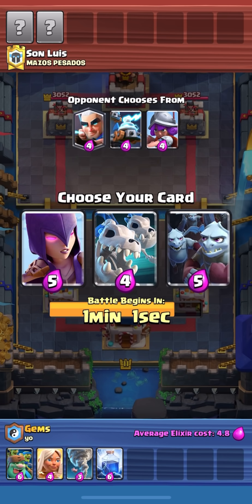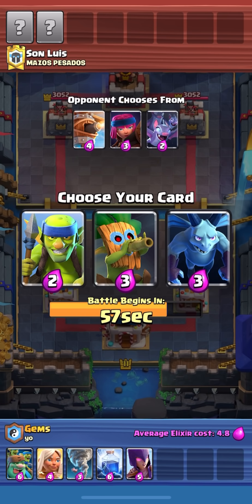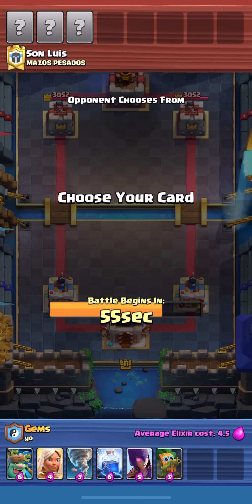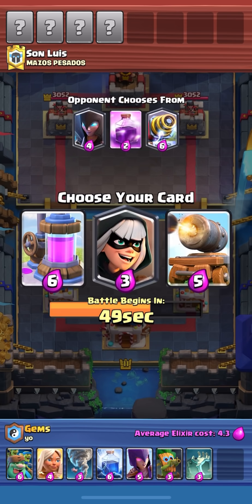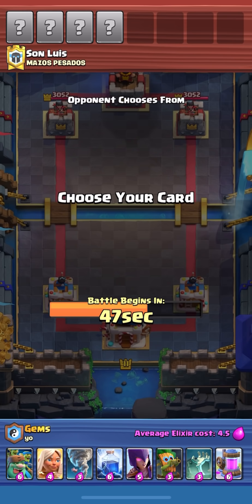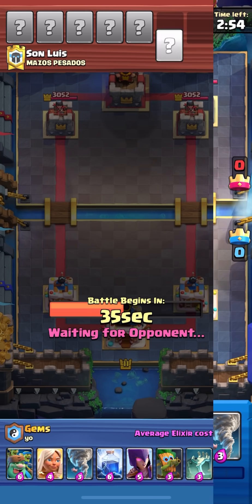If there are two cards that are both on the same elixir count at the highest, we're just going to pick whatever one we think is better. I'm going to go Dark Prince - it's a really solid and versatile card in draft - and Tombstone, so we can have at least a building to help on defense. And Elixir Collector, though it's not really the optimal building since your opponent is usually going to have a big spell.